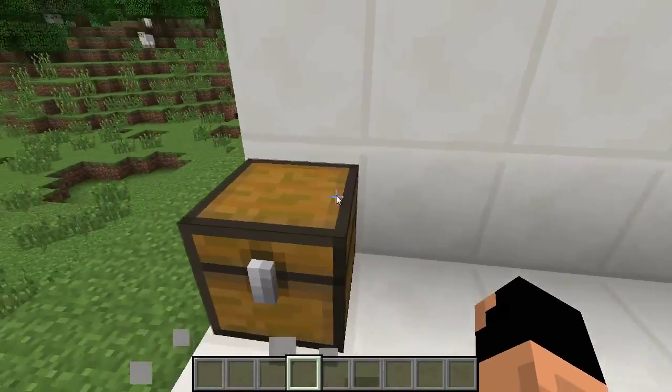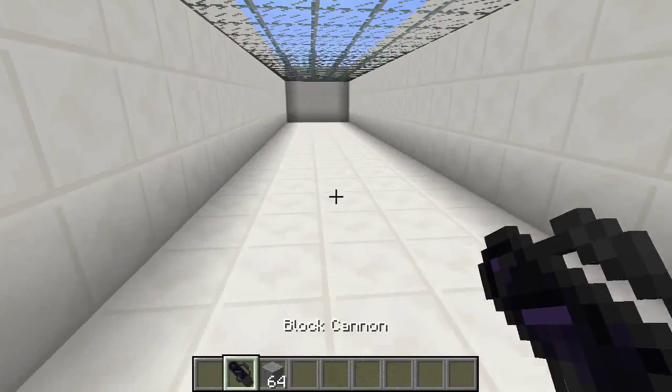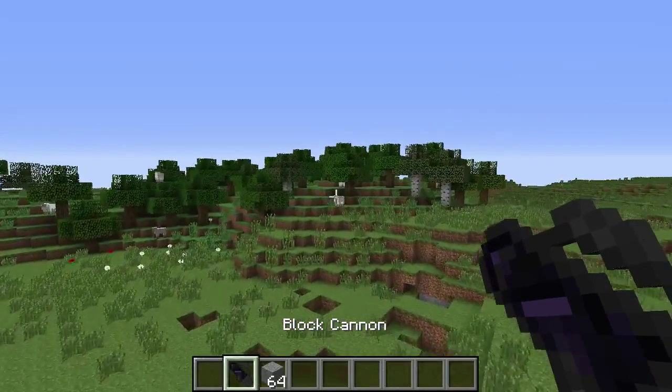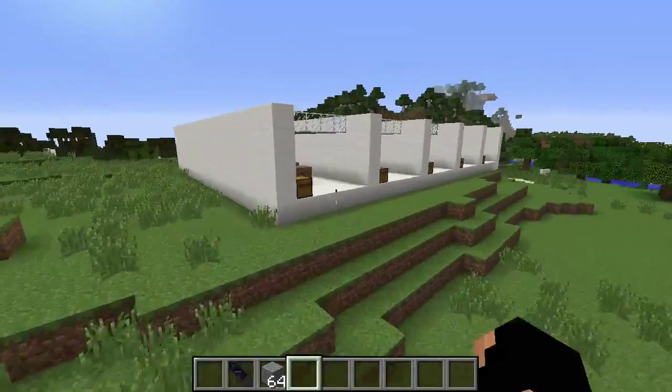Now the cannon — like I said, it's just a higher speed version. You right-click to fire and it goes a little bit faster. It can fire heavier objects, I believe. Let's go shoot a sheep with it.